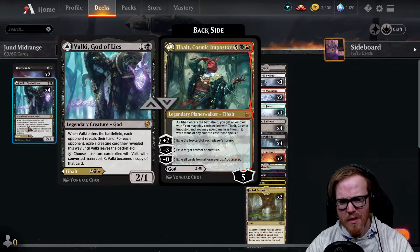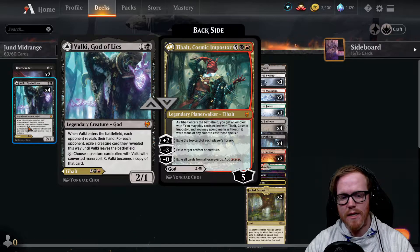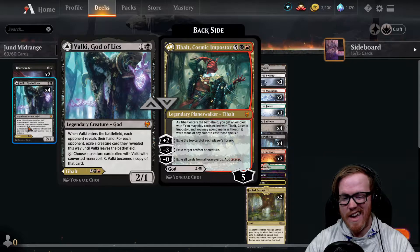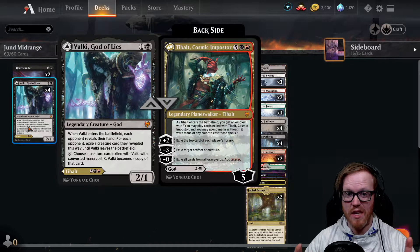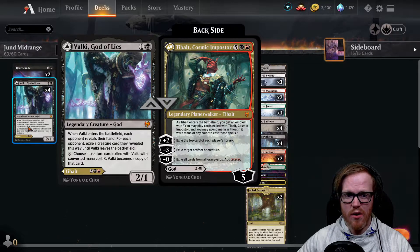Tibalt's plus two exiles the top card of each player's library, including yourself, so you can take cards and play them including lands. His minus three exiles target artifact or creature - if your opponent has a pesky artifact or creature, just exile it. And the minus eight, if you get there, exiles all cards from all graveyards and adds three red mana. If you've been plussing two the whole time, there's a chance you could play your opponent's things against them and have all these cards from yours and your opponent's graveyard available, especially in turns seven or eight.